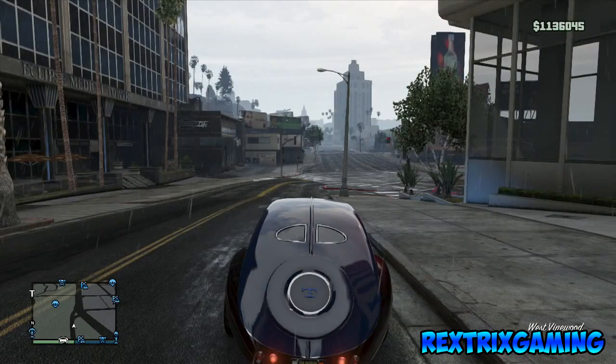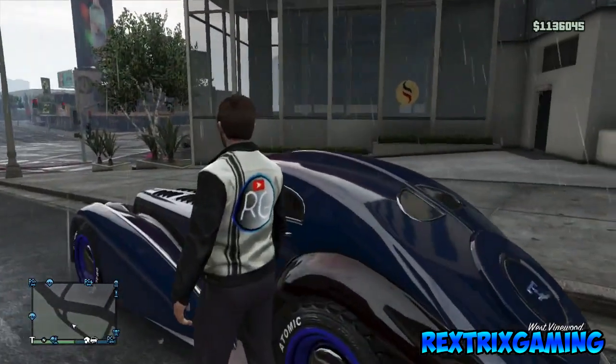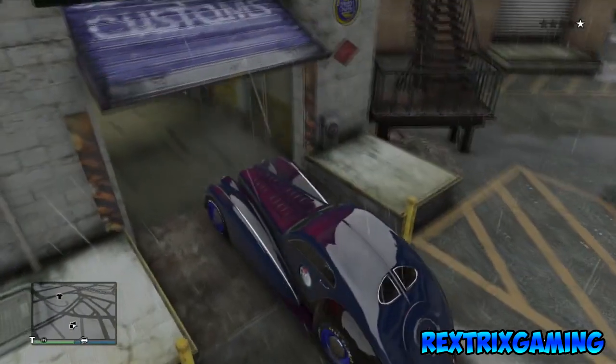Once it loads up, get right outside — go out of your car and then go back in. If it has a personal vehicle icon, it means you did it wrong.